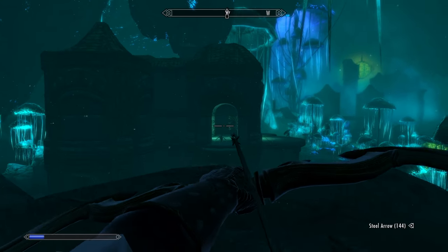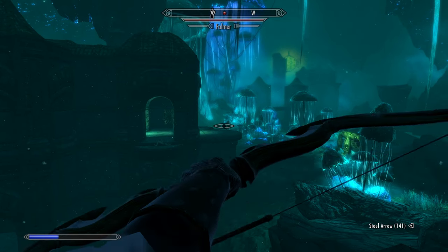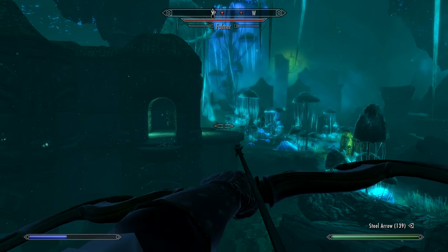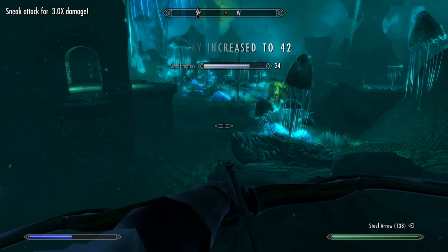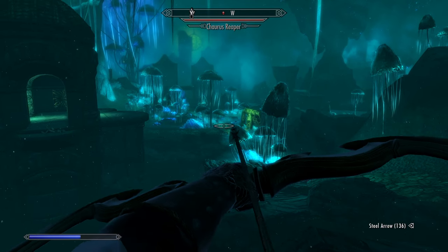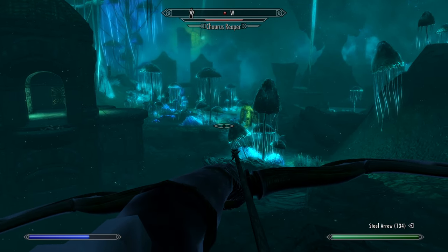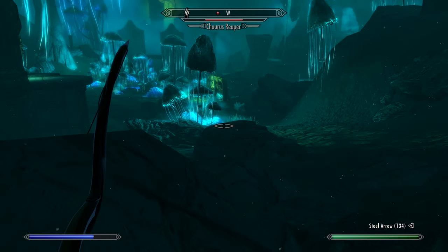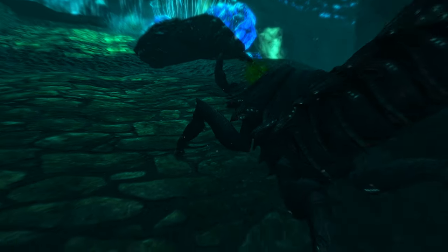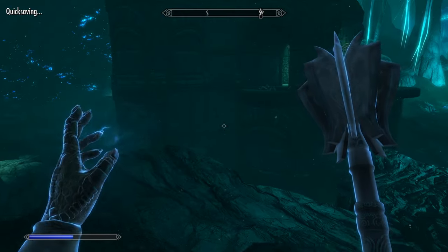Let's see if we can get some sneak attacks on these guys so we can take them out early. Nice — got him. I see another one over here. Coming up? Yep, he sure is. Let's get a good clean shot on him. That one missed by a lot — there we go, a sneak attack in the back. That helps get those guys out of the way early so we don't have to deal with them later.